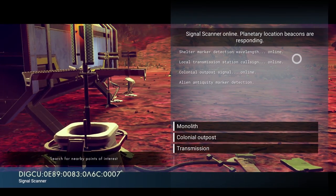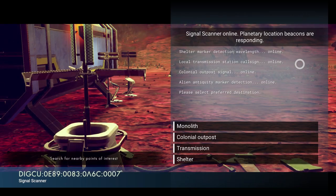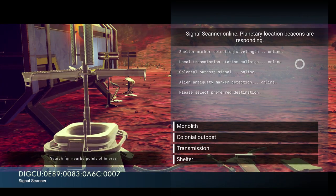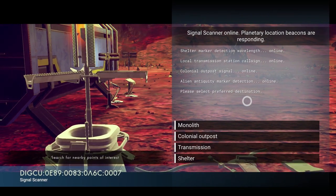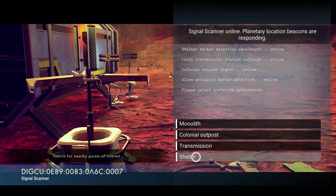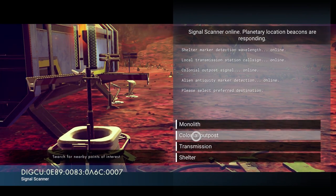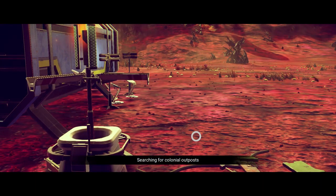Signal scanner online. Beacons are responding. Shelter marker detection wavelength — color outposts online, alien antiquity marker. Please select preferred destination. Colonial outpost, shelter — that sounds cool! Searching for colonial outposts.